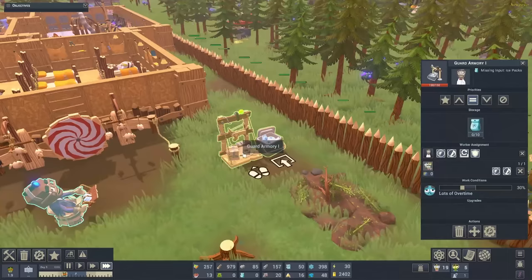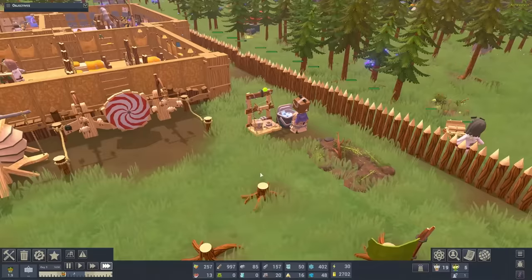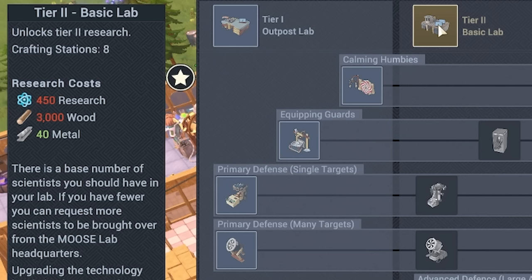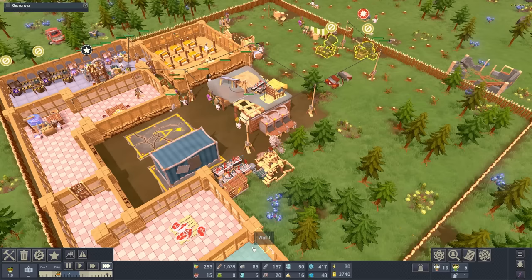The guard armory is also equipped - they're just stocking that up. Basically if our walls get breached the scientists can just come over and turn into guards essentially. To level up to the next tier of stuff we need to get the tier 2 basic lab - we need 450 research and 3,000 wood. We're quite a way off that, we're only at 1,000 wood right now. So I think that's probably a good spot to end.